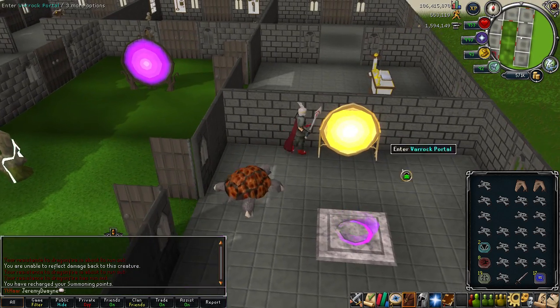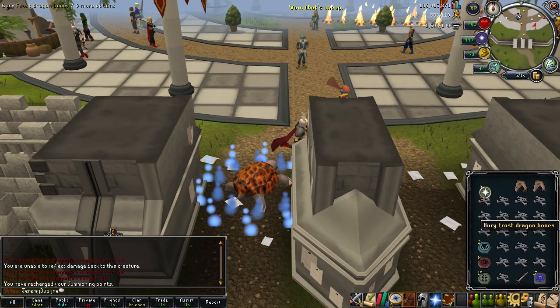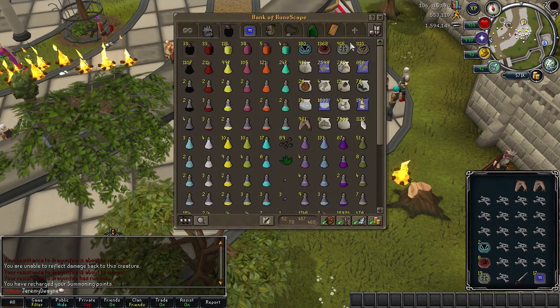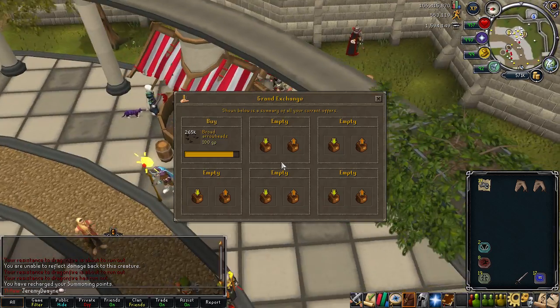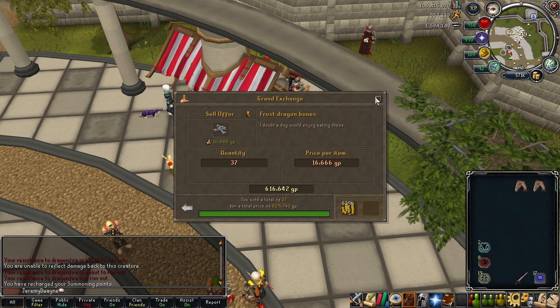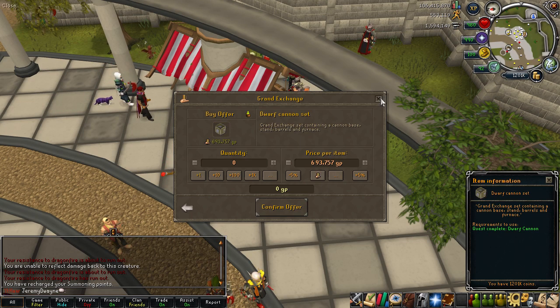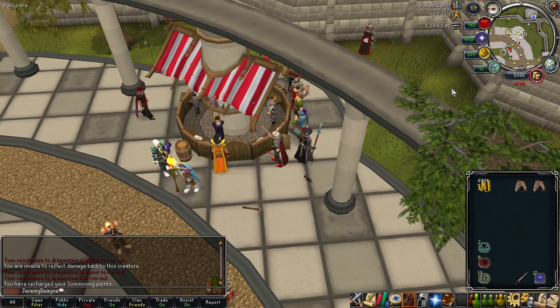After another successful trip — more successful than previous ones — I pretty much got a full inventory with the exception of four slots. Getting pretty low on pots so I'll have to make more extremes. This should be enough to buy a cannon. The cannon costs 693k and I have 1.1 mil, so after buying the cannon I'll have 500k left.